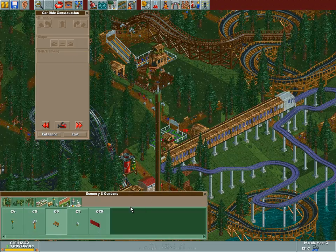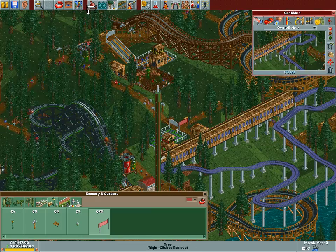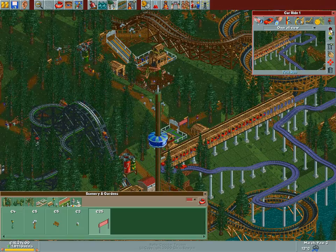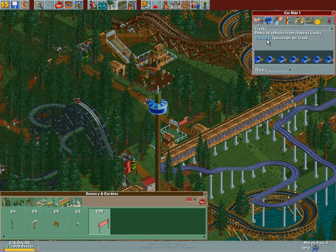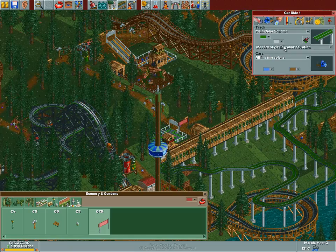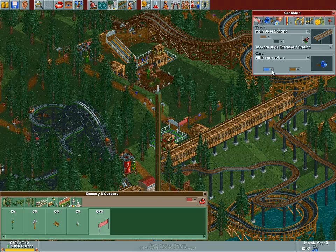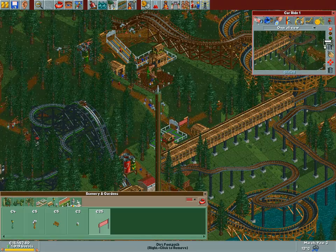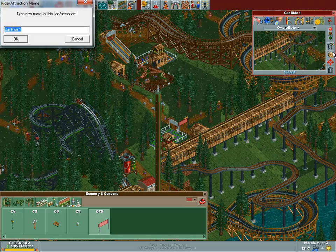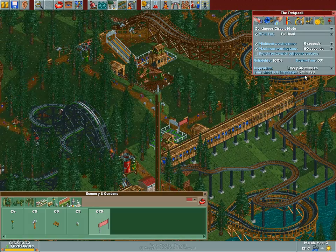That was a smooth and short build. I think we accomplished it in like a couple of minutes, but I'm happy with how this came out. Test ride! Now we're gonna go with trucks - I want trucks! The blue is good, but let's go with brown and black. And this is all good. How about we call this the Twig Trail? Good stuff. I'm just gonna open it up straight away.